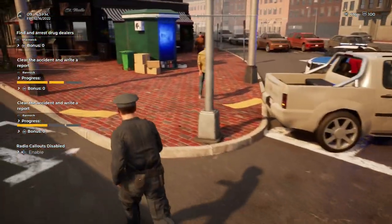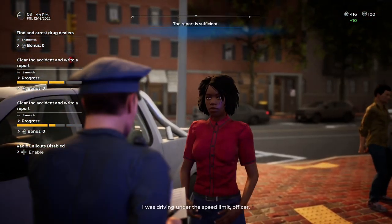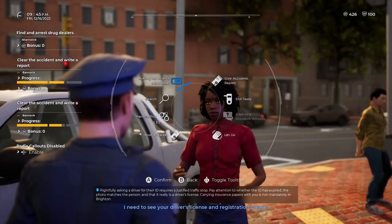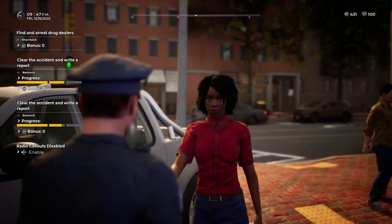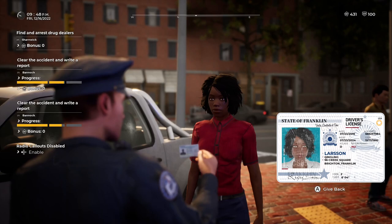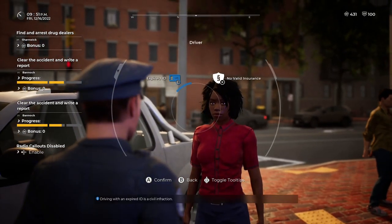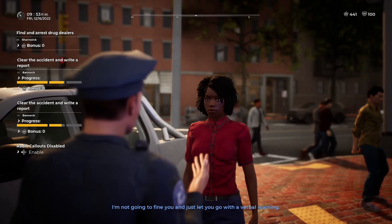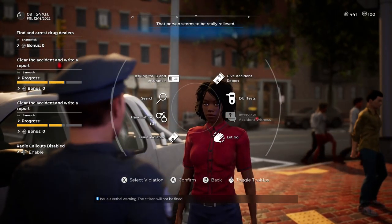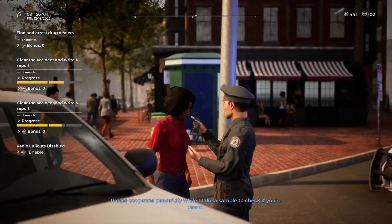Now let's interview this other lady. She says she was driving under the speed limit. Let me check registration. ID looks good but there's no insurance. We'll just give her a verbal warning and let her go — she's having a bad day, she's in an accident. Let's just check an alcohol test to be safe.